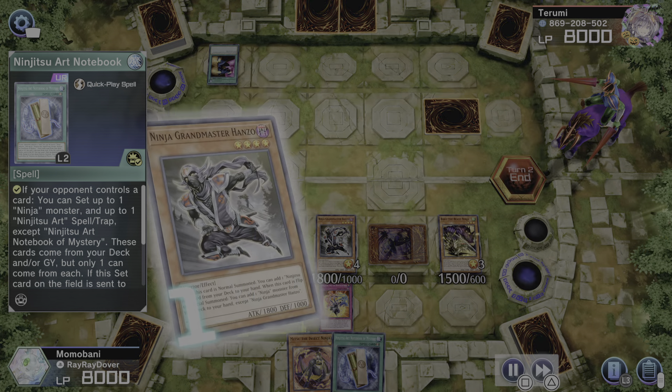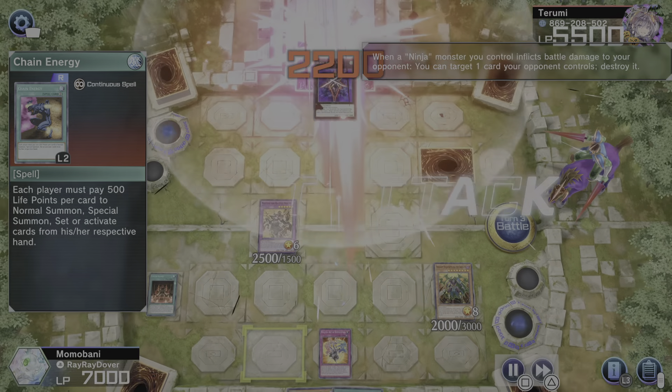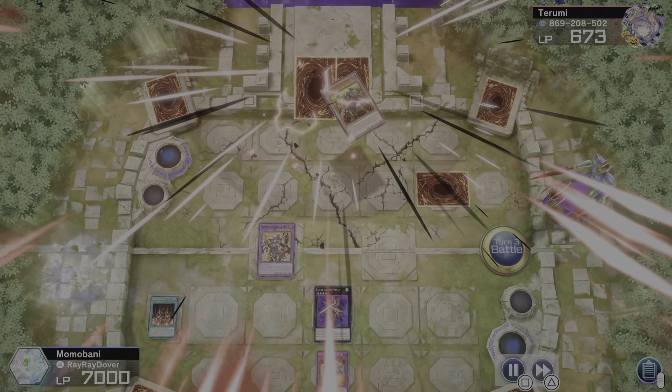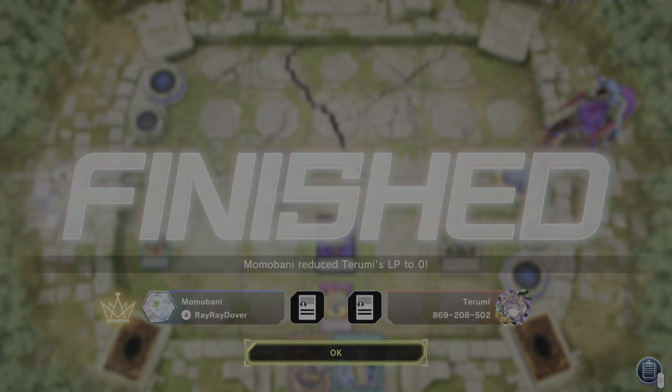Do not sleep on these ninjas. You put the Time Lord on the field, then flip it face down. Once it's face down, Time Lords special summon from the hand only when the field is empty — but that field is not empty, it's face down and stuck there. There's no flipping it back up. It can't be destroyed by battle or effect, but none of that matters — we're going to direct attack over it. You also have your field spell to clean up the back row once you do damage. This isn't even my final ninja ranked deck; it's the event deck. Quick, easy, in and out — he thought he had me with Time Lord.